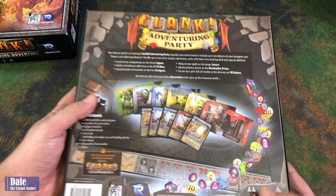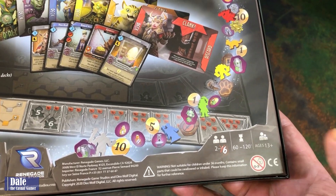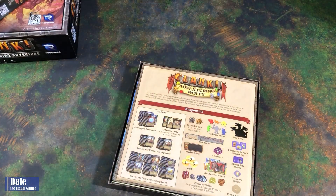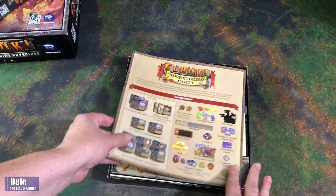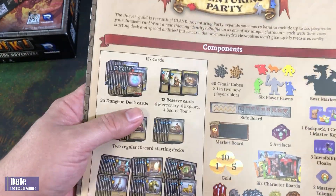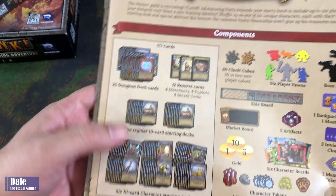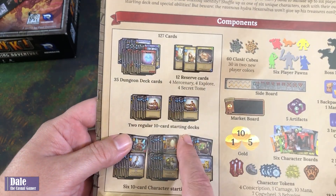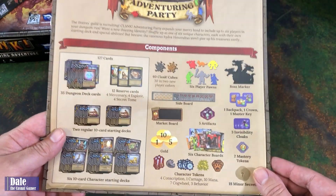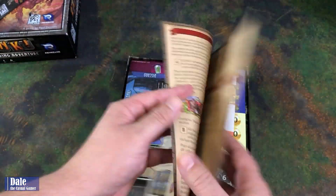Let's go ahead and take a look inside. This is a game for two to six players, 60 to 120 minutes, ages 13 and up. We've got our new rule book with components: 35 dungeon deck cards, 12 reserve cards for each of the mercenary, explorer, and secret tome, two regular 10-card starting decks, new 10-card character starting decks, and new components. The rulebook is just eight pages.